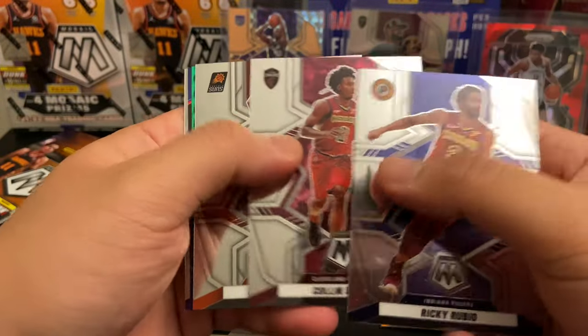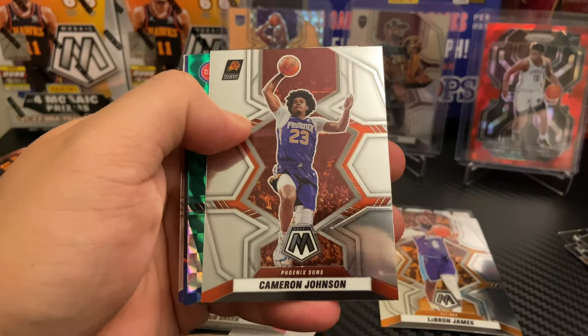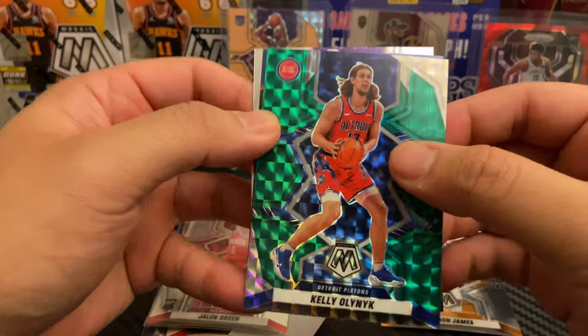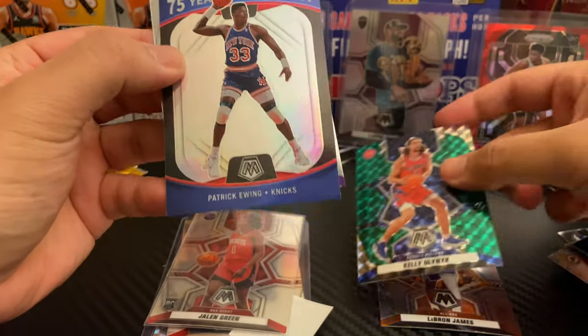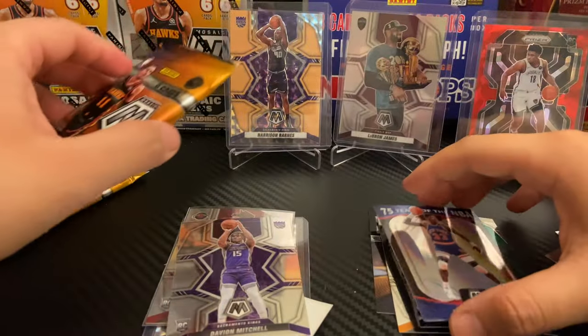Starting off with some Ricky Rubio action, Colin Sexton, Cameron Johnson, Detroit Pistons — is it a rookie? No it's not, Kevin Olenie. And our first green Mosaic, and a Patrick Ewing 75 Years of NBA, and a Davion Mitchell.